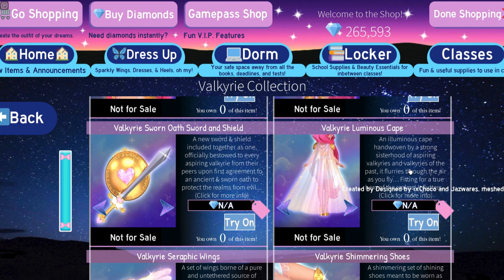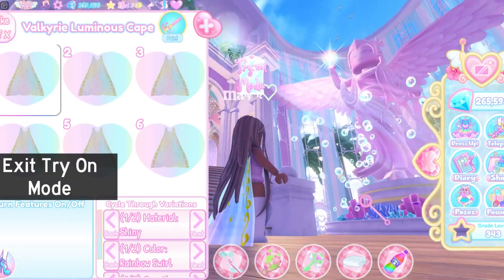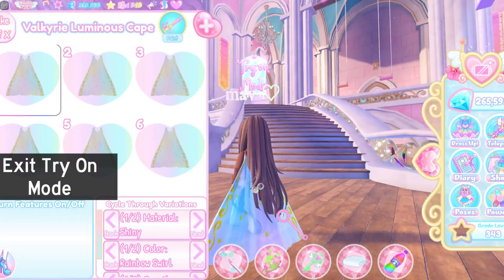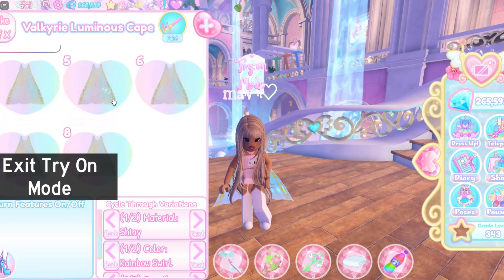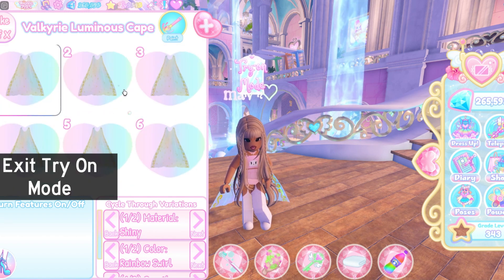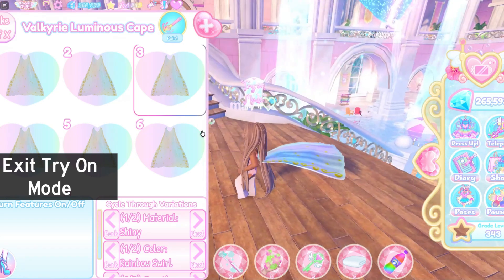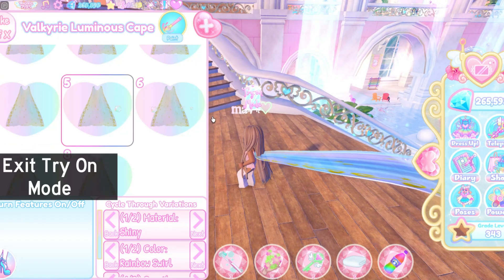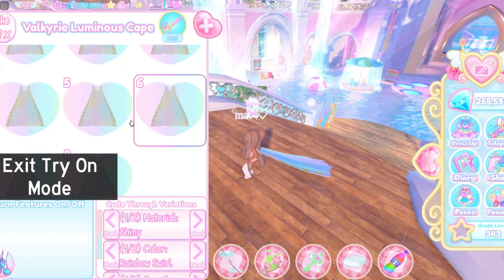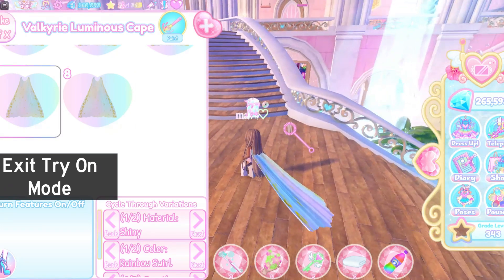For the next part of the set we got the Valkyrie Luminous Cape. Oh, this was actually really cute! It's a blue superhero cape with golden designs that go in like a pattern. It has eight toggles and you can cycle through variations too. It has an animation that looks like the wind is blowing on it — quite realistic actually. Some of the toggles make the cape longer and some make the cape, well... too long.